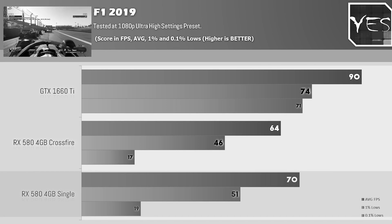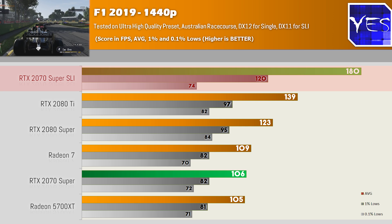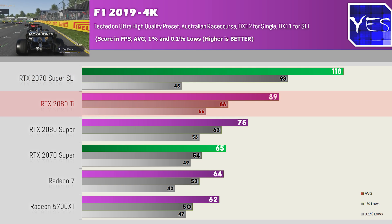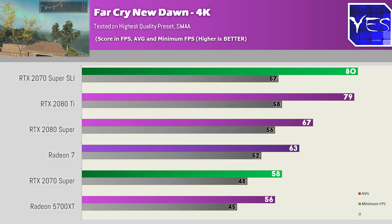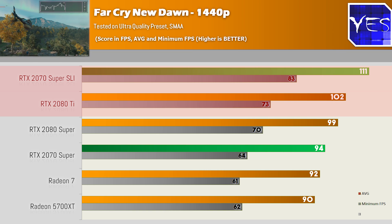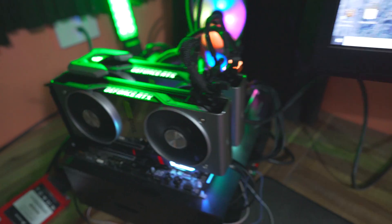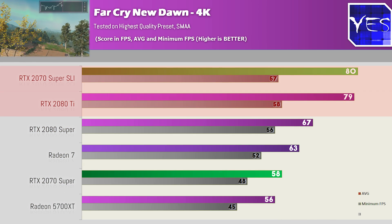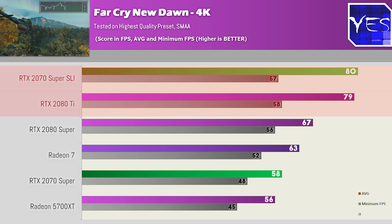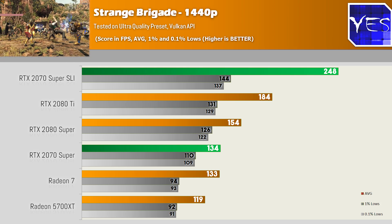Looking at F1 2019, for example, we got some explosive numbers at 1440p and also 4K, coming well ahead of the 2080 Ti. Looking at Far Cry New Dawn, it only managed to just edge out the 2080 Ti. Though keep in mind, I believe we are starting to reach a CPU-bound scenario — and this is even with the 9900K overclocked to 5GHz with 3600 CL16 memory in dual channel. The 4K numbers were again similar to the 1440p numbers, only just edging out the 2080 Ti.